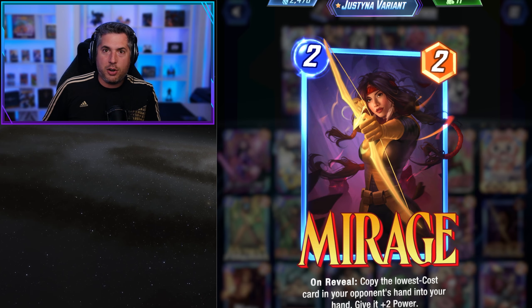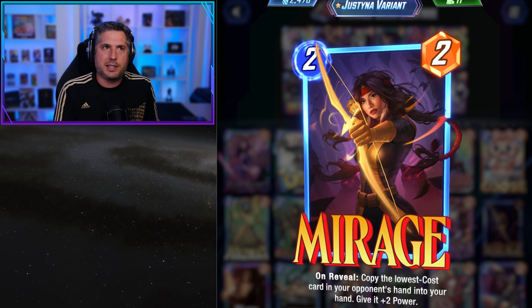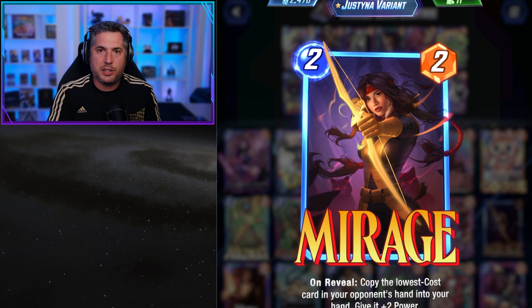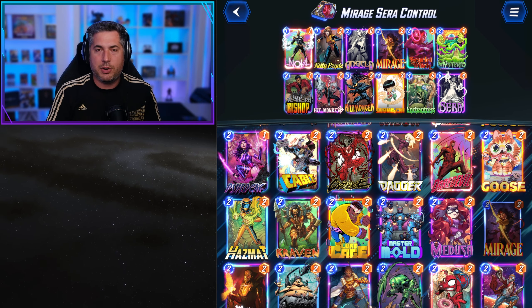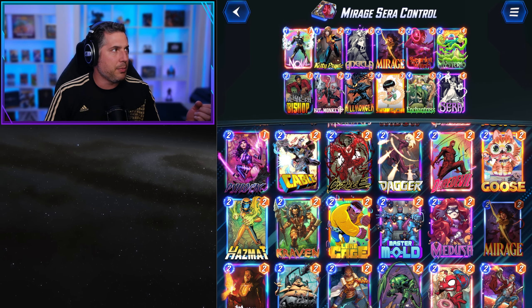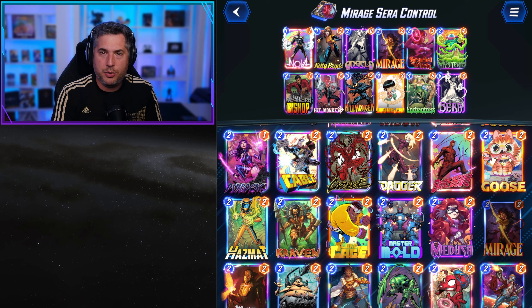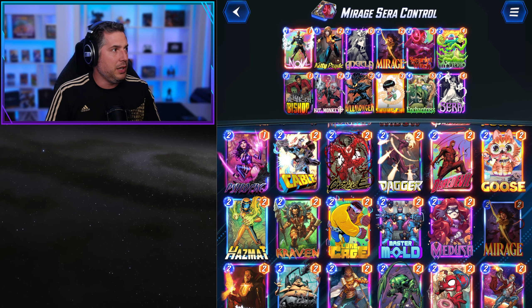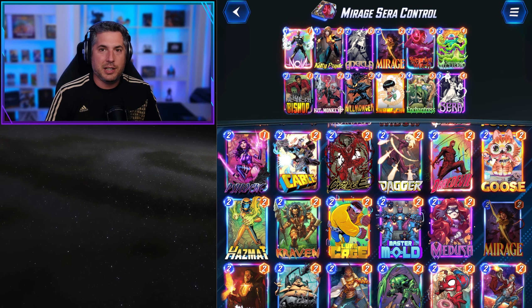The card is good, but it's very narrow in its niche. It's going to fit in hand generation decks and it's good from a scouting perspective, but Cable has the edge there. In decks like a standard Sarah control shell, Mirage fits very naturally — similar to Sentinel — where you get additional scouting, generate value, and have an extra play later. Playing Mirage on turn two generally gives you a turn three or four play, and you can follow up with Sarah to play that buffed card at a discounted rate.